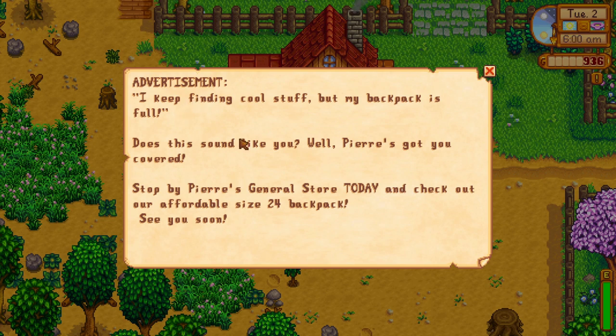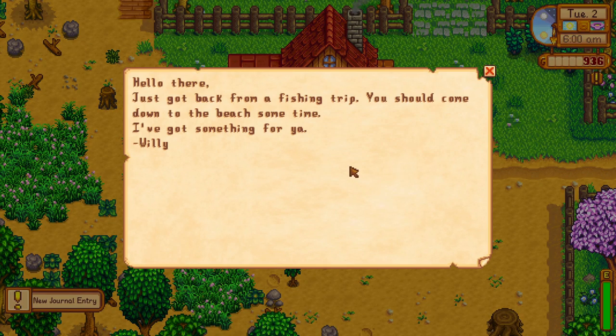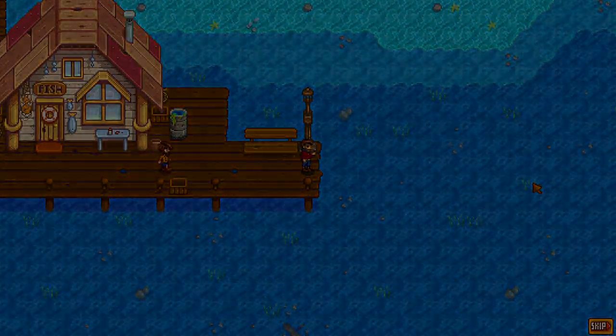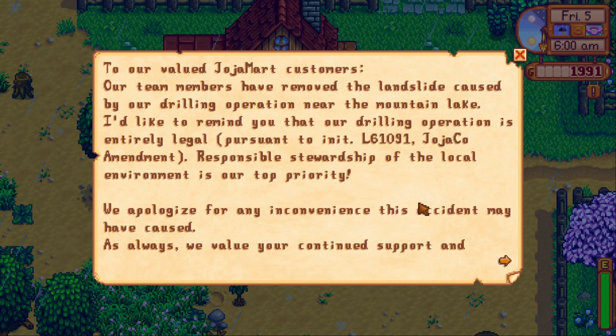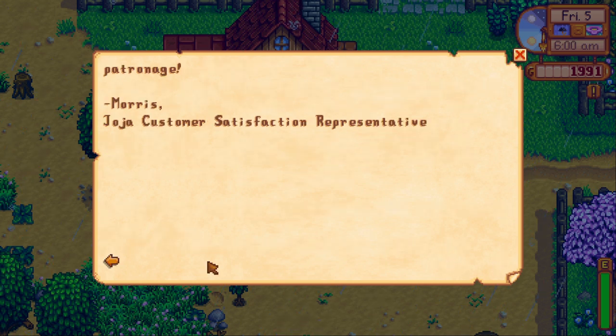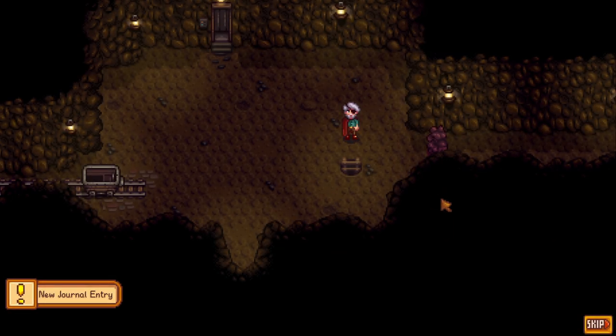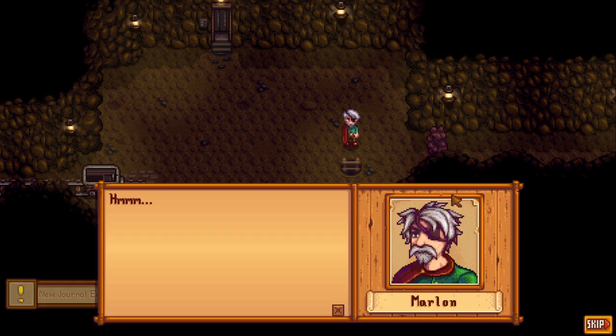Day 2 and Day 5 are days you can finally access fishing and the mines respectively. On Day 2 you get a letter from Willy asking you to come down to the old docks - south end of the map, just south of Mayor Lewis's house. On Day 5 you also get a letter referencing newly acquired access to the mines via the northern route from your farm, or access from the middle section of the map going past the community center. Fishing is great for days when you don't feel like you have enough food or health items for the mines, and for some decent cash and community center items. Mining is required for a lot of items in Stardew Valley, from ores to coal to valuables - it's a great adventure for spring and all throughout the game.